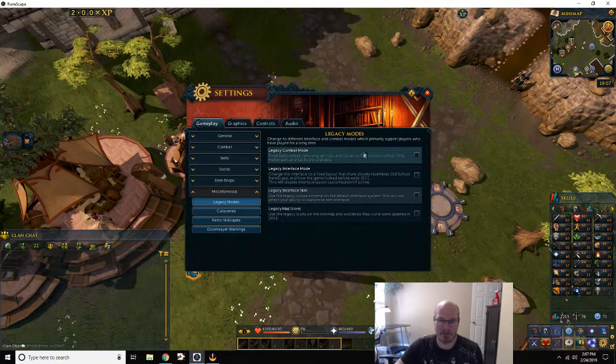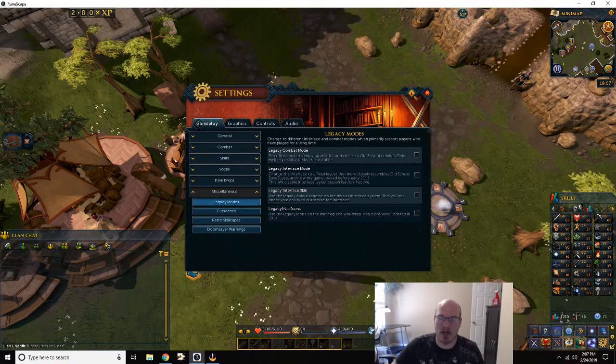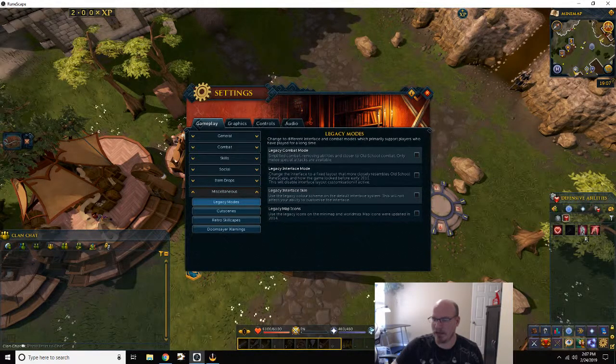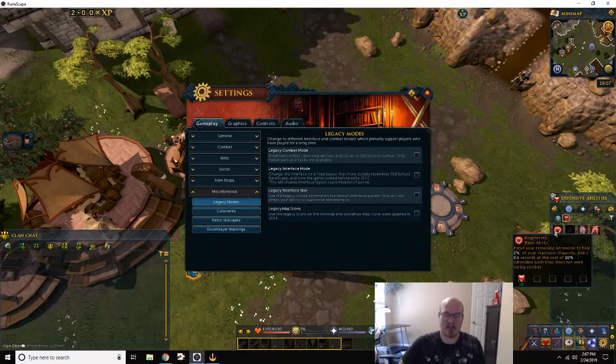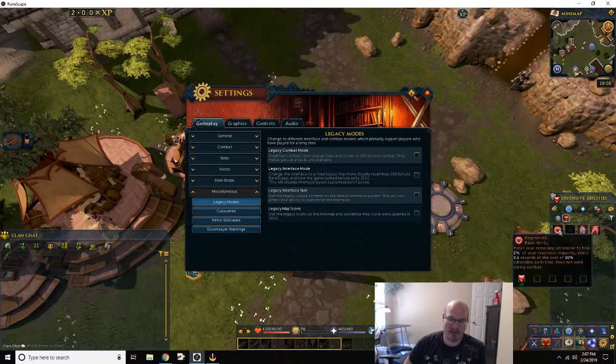The other way is Legacy combat mode, which simplifies everything to just a straight attack. You can still get threshold abilities like Overpower. The reason I don't like Legacy is because I like the ability to sit somewhere without having to take a ton of food with me. With the new interface, I get this lovely ability called Regenerate, where you regenerate 2% of your maximum health every 0.6 seconds at the cost of 10% adrenaline.